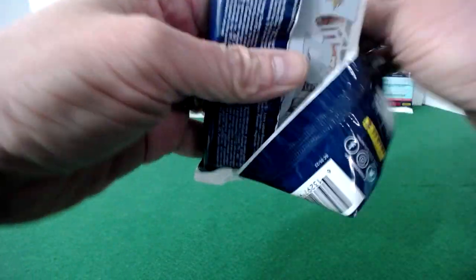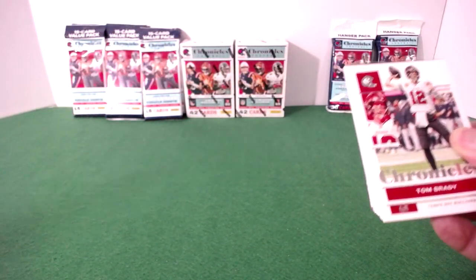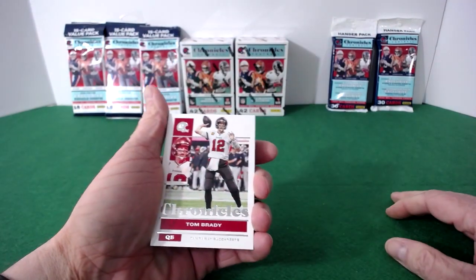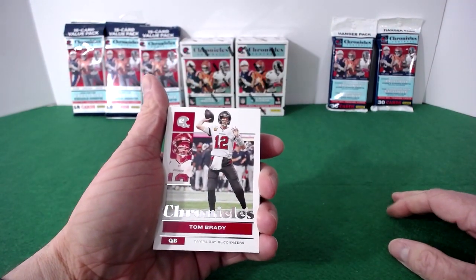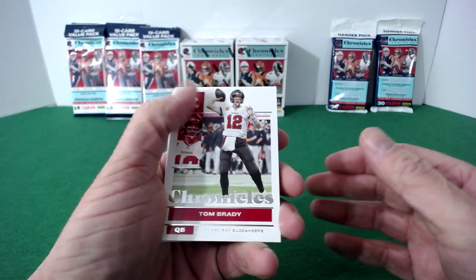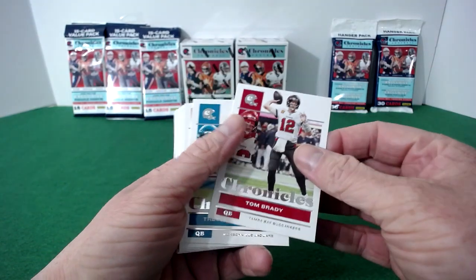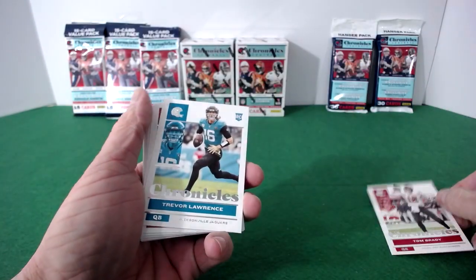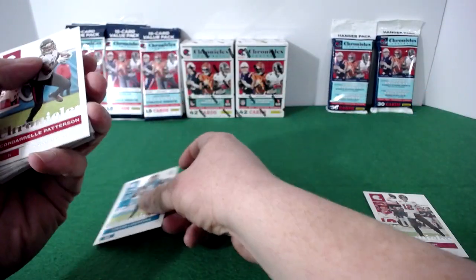I don't know much about the Chronicles set, but I know the black prism rookie is kind of the big card we're after. There's also a ton of numbered cards and autos in here, so we'll be looking for those as well. The base card features TB12 on top — that's got to be a good sign. On the back, we've got a Tom Brady and a Trevor Lawrence rookie card — good start.